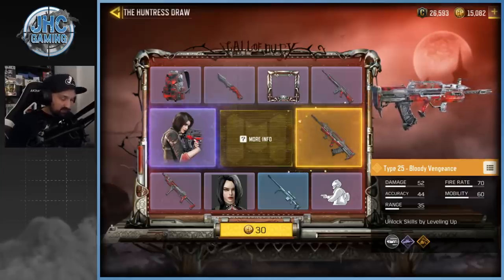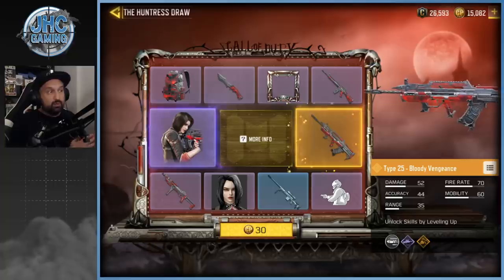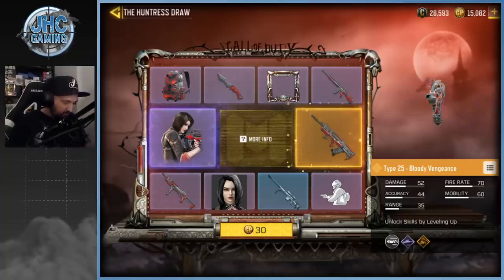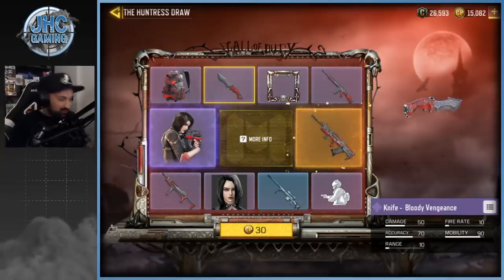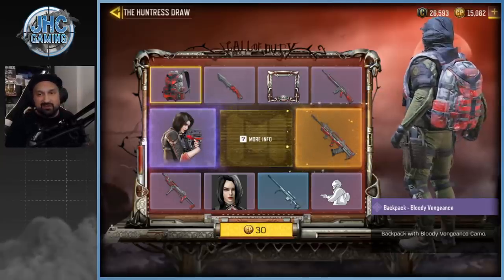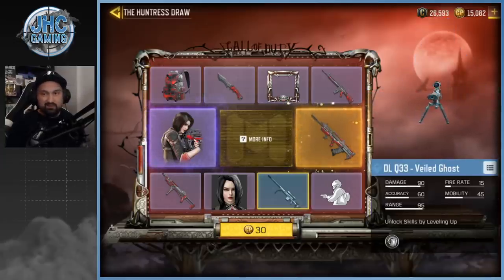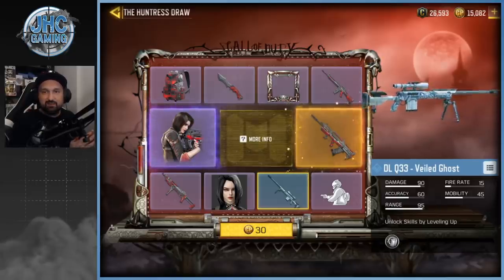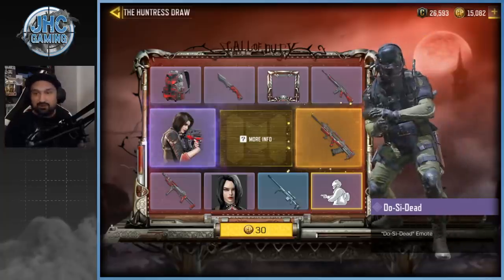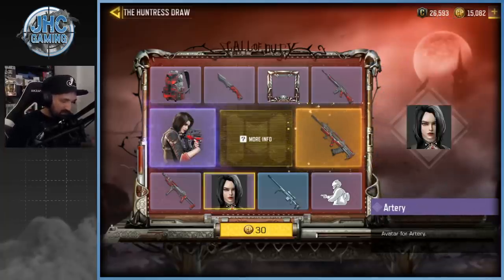It's a bit sad the Type 25 got nerfed too many times to a point that nobody's using it anymore, but maybe in the future it'll be back in the top weapons. We also got a bunch of other Bloody Vengeance skins — Bloody Vengeance M16, Bloody Vengeance knife — and then the Veiled Ghost DLQ. Why didn't they make a Bloody Vengeance DLQ? There's also a 360 shoot emote, a pistol, a frame, and a profile pic.